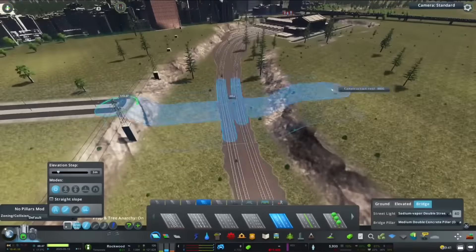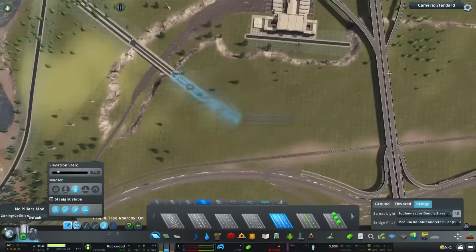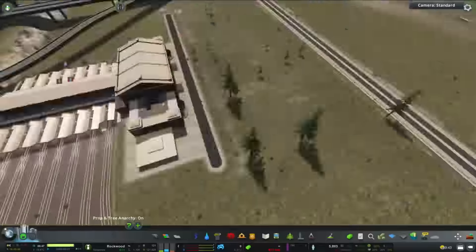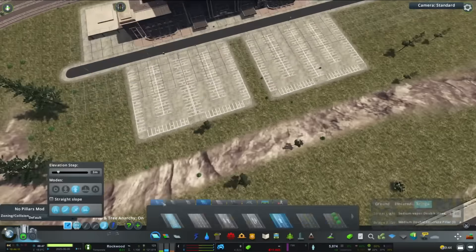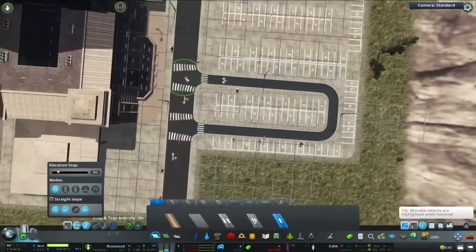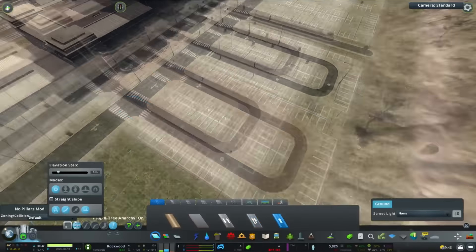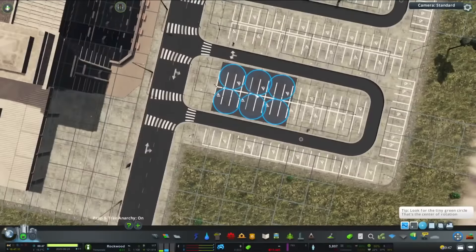We're also looking at extending the area around this central station so we can start placing buildings, and possibly adding a second connection to the highway because I noticed afterwards there was an increase of traffic flow around the main highway entrance. Here we're just getting the parking sorted out — I've got my parking decals placed and putting in the roads so cars can look like they're going through the actual car park.